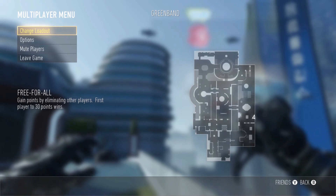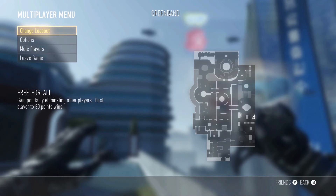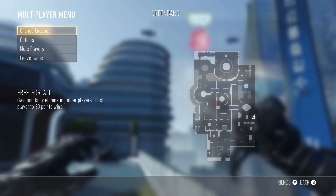Hi everyone and welcome to another episode of Mapped Out. This is the Mapped Out Gamer and today I'll be taking a closer look at the multiplayer map Green Band in Advanced Warfare. Let's get started.